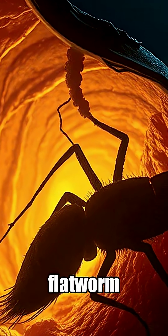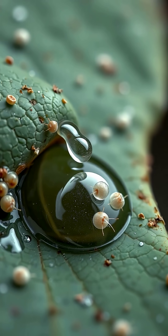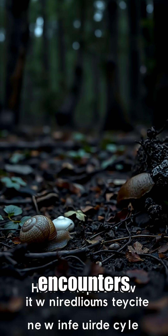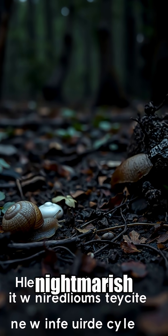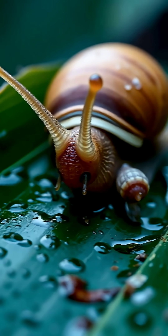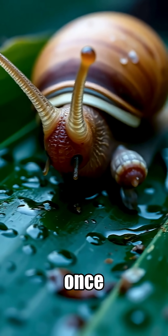This is exactly what the parasite wants. Inside the bird, the flatworm reproduces and its eggs are released in the bird's droppings. Another unsuspecting snail encounters the droppings, and the nightmarish cycle begins all over again. The poor snail can even regrow its tentacles, just to be zombified once more.